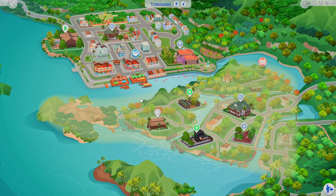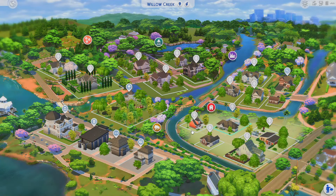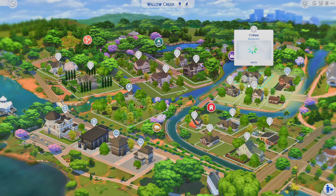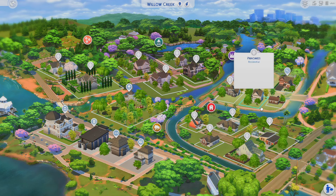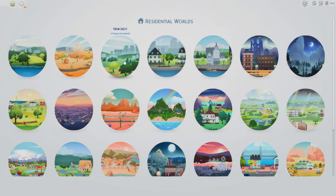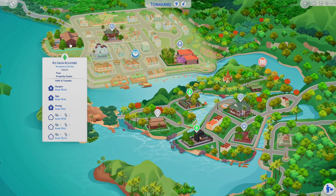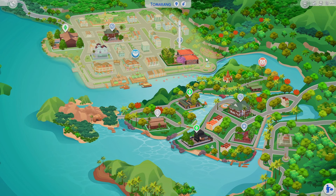We're going to be focusing on Tom Ring, but because it's base game plus For Rent, the base game worlds will be redone too. This creator has tons of base game plus other pack save files — there's even one for Growing Together. I just want to focus on the new world that's done, but just to briefly show you, here's what Oasis Springs will look like, and here is Newcrest. I'm really drawn to this rental home here — I want to check it out.